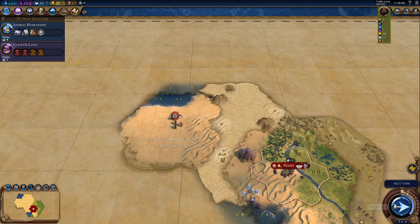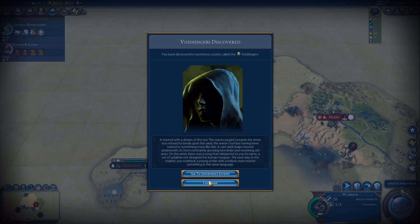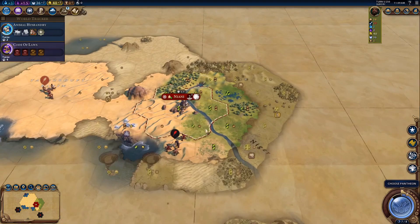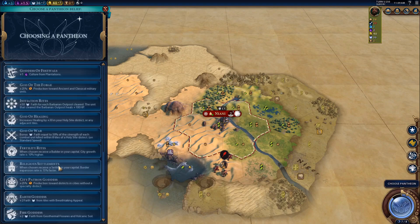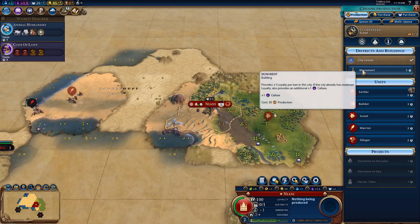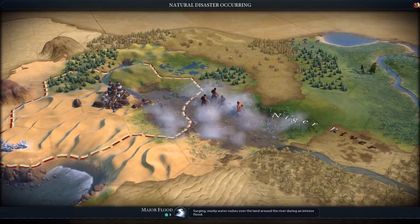We have a huge desert over here which is perfect for our Petra city. Hercules is a great hero because he completes districts in one turn, so we're going to choose him. We already have our pantheon because we hit a plus 30 faith from one of our goodie huts. Normally I'd go with Religious Settlements, but I'm going with holy site districts getting an extra one faith per adjacent desert tile. I'm also choosing the Hermetic Order to get ley lines — if we have ley lines near our Petra city, it'll make it even better.